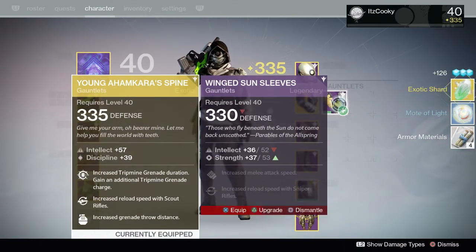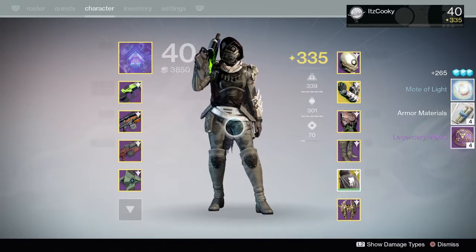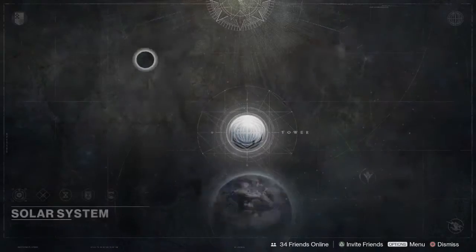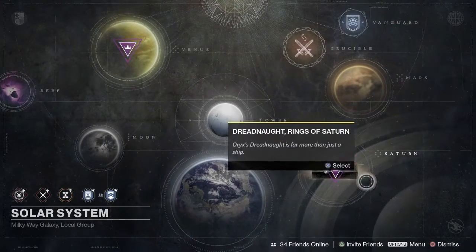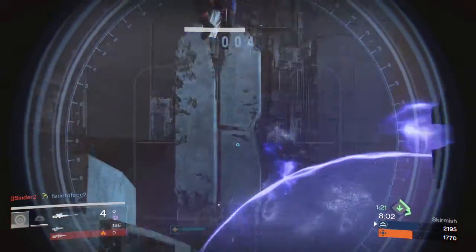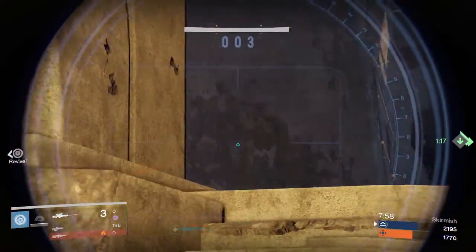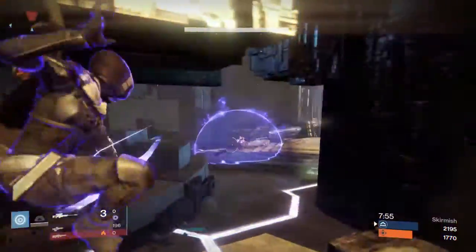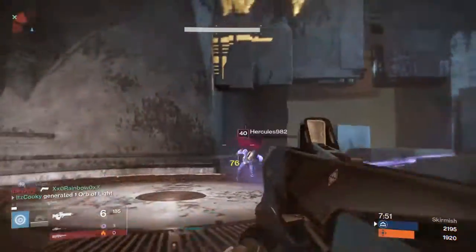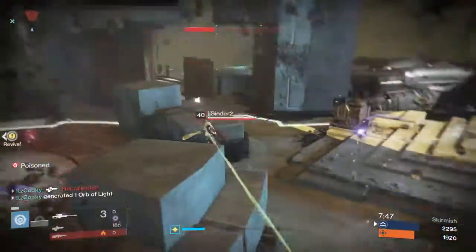If you haven't realized this yet, you obviously want to get to level 40 and get as close as you can to 335 light. All my characters are 335 light as I'm making this video — it's not that hard if you do the raids every week. Motes of Light and Strange Coins aren't that easy to come across, but they are very useful. You're going to want Strange Coins for 3 of Coins and for the new exotics that Xur is going to bring in Rise of Iron. Motes of Light are always good for leveling up your new weapons and armor in the new Rise of Iron DLC.